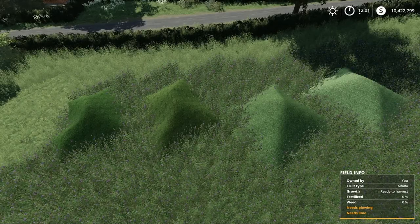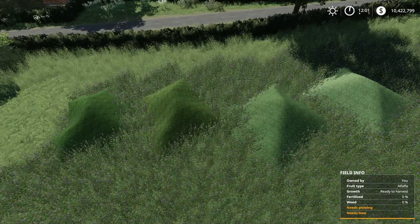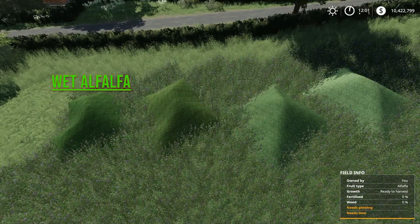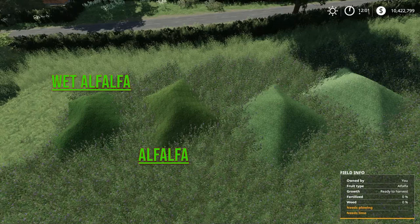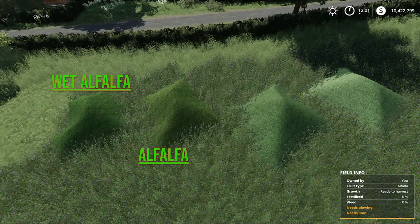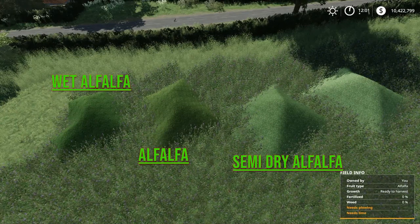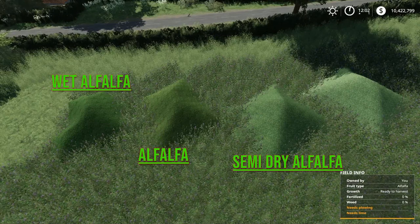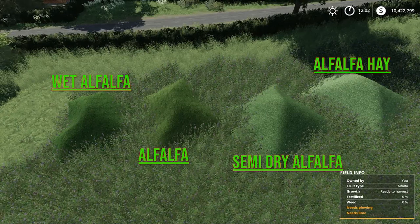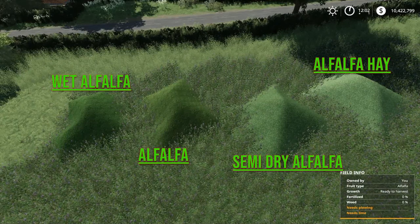Now that we've talked about how to make Alfalfa and Clover in Maze Plus, let's go over what they look like. Starting from the left: on the very left we have wet Alfalfa, which is what happens if you use a regular mower. Next over is Alfalfa, which results from using a mower conditioner or mowing then tedding once. Third is semi-dry Alfalfa, from mowing with a mower conditioner then tedding once, or mowing and tedding twice. On the far right is Alfalfa Hay, from using a mower conditioner and tedding twice, or a regular mower and tedding three times. This is what an Alfalfa field looks like.